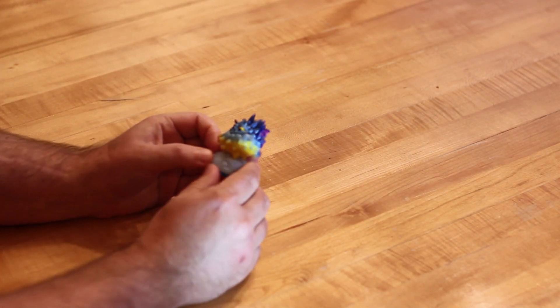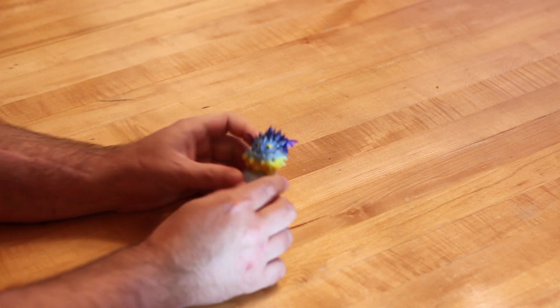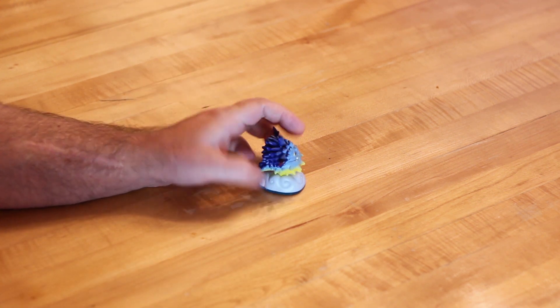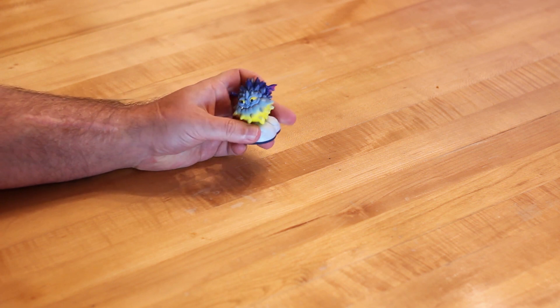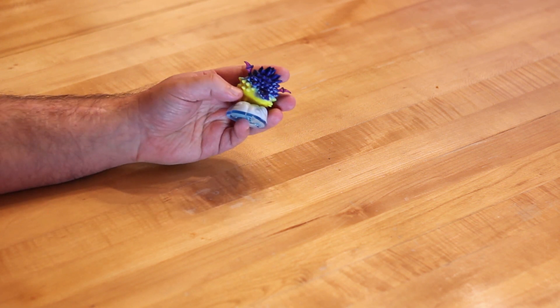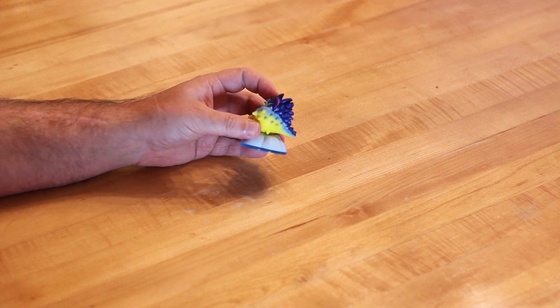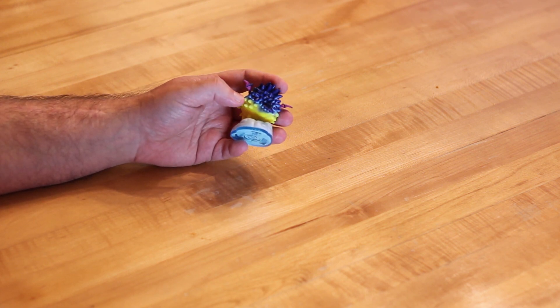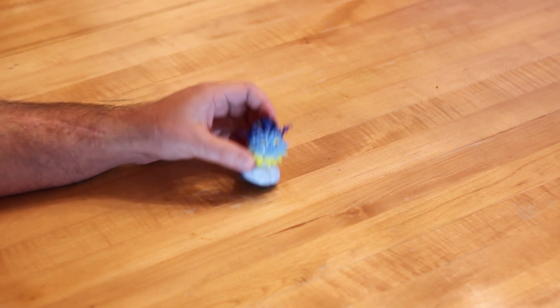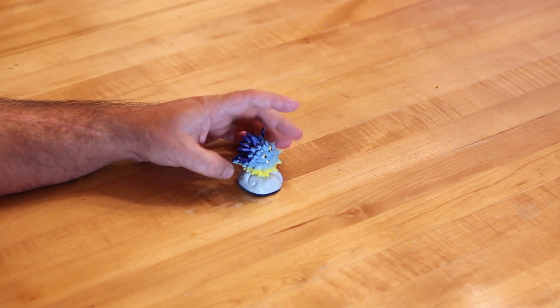Hello everybody. Today we're going to be taking a look at the figure Popthorn. So little blue dude, lots of spikes. He's obviously of the wind element. This coloring is pretty good. I like the gradient underneath with the yellow where it goes to the lighter blue, then to the dark blue for the spikes. Nice little wings on him.